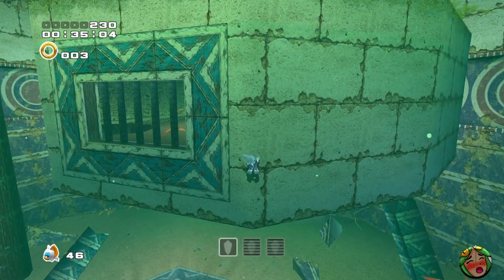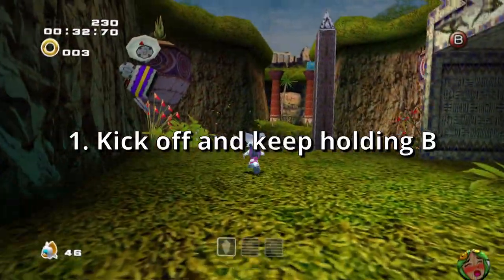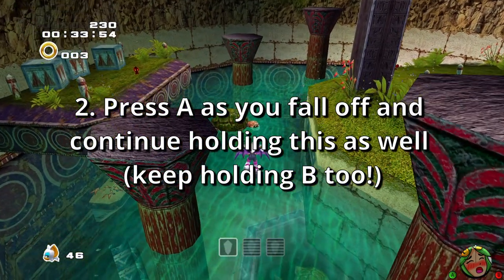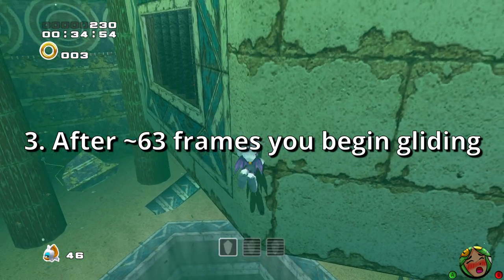Now that you can perform the basic technique, it's time to go over the advanced applications, such as the ability to climb and dig on surfaces while underwater. This is performed by kicking off of a surface while holding the A button, and after approximately 63 frames your character will begin gliding regardless of whether you are underwater or not.